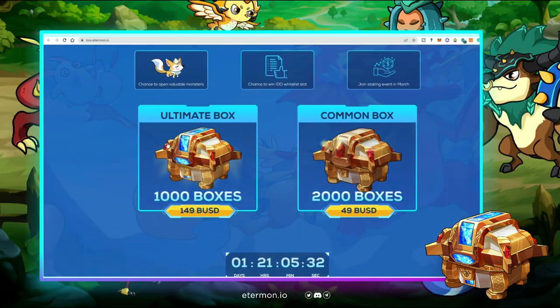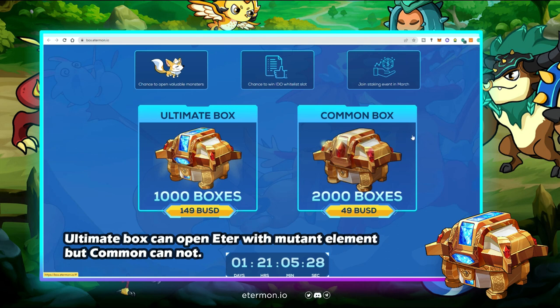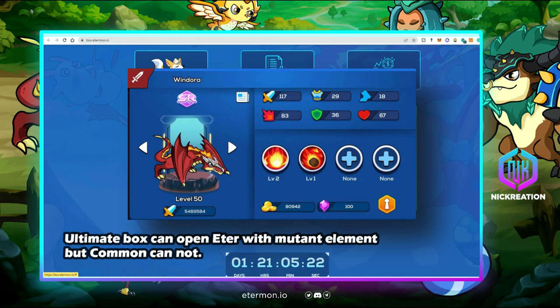The ultimate box can also produce Ethers with mutant elements, which the common box cannot. For example, the Windora dinosaur has an original element of fire, but opening an ultimate box gives you the chance to get a water-type or thunder-type Windora. There is no chance of getting the original element of a given Ethermon from the ultimate box.